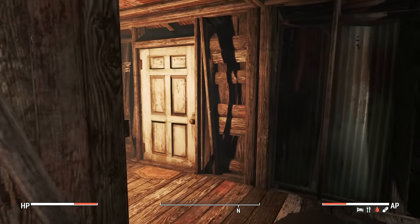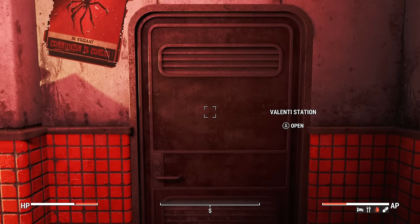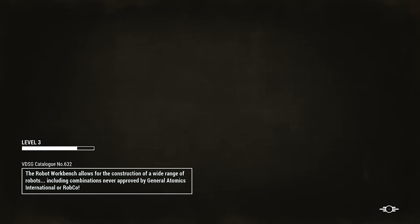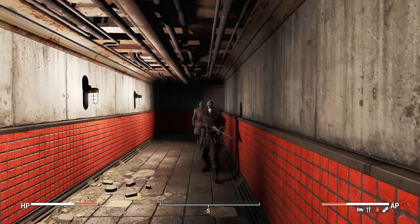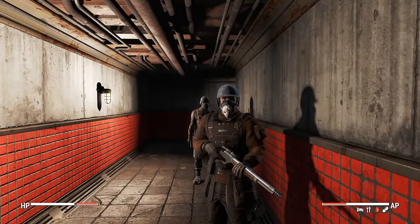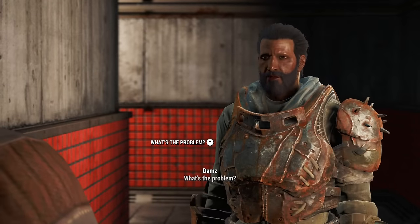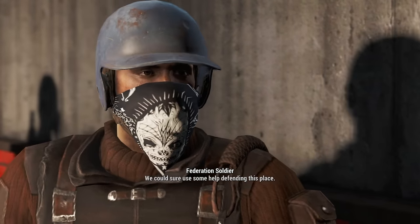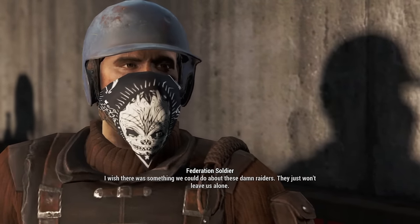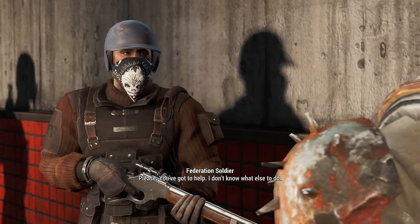On our aid tab we have that glowing mushroom that increases auto radiation heal rate - taking that now. Does that mean we're actually going to be losing rads? We've discovered downtown enough and are absolutely buzzing to finally be here. We have a safe place of operations, more story, and more quests. This door goes to Valenti Station - we opened it not too long ago and there were a lot of gunshots, so fingers crossed we don't die.